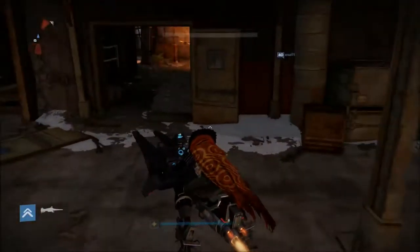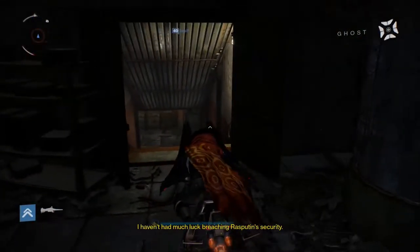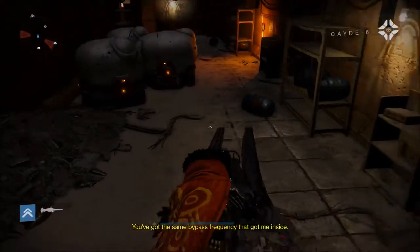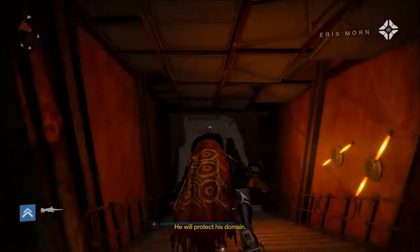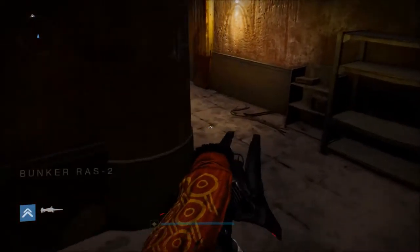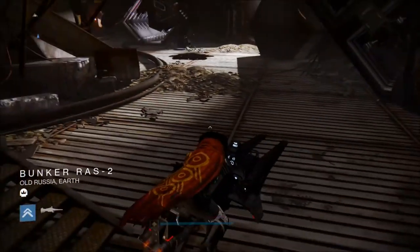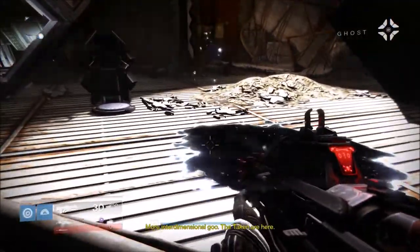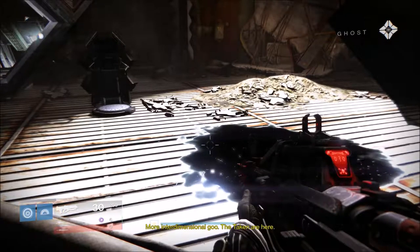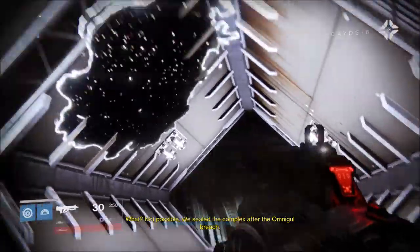I think I have to head down the staircase for this one. [Ghost] 'I haven't had much luck breaching Rasputin's security.' [Cayde] 'You've got the same bypass frequency that got me inside.' He will protect his domain. Now I'm a little worried about how legit this is. More interdimensional goo.